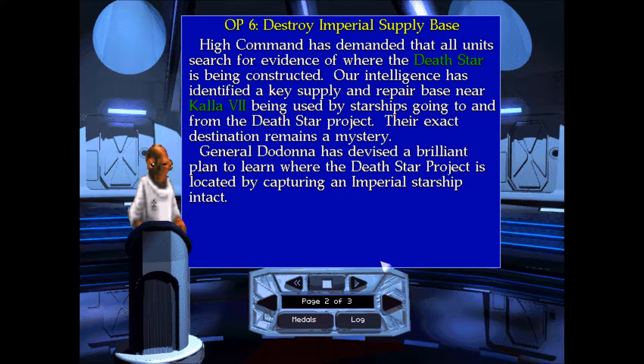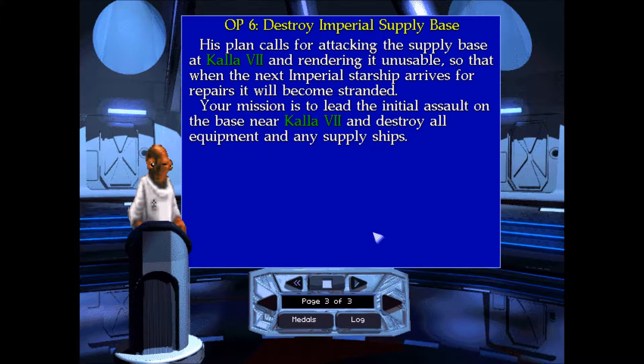Intelligence has identified a key supply and repair base near Kabbalah 7, being used by starships coming to and from the Death Star Project. Exact destination remains a mystery. So he wants to capture an Imperial Starship intact and use that. The mission is to delete the initial assault on the base and destroy all the equipment and supply ships.